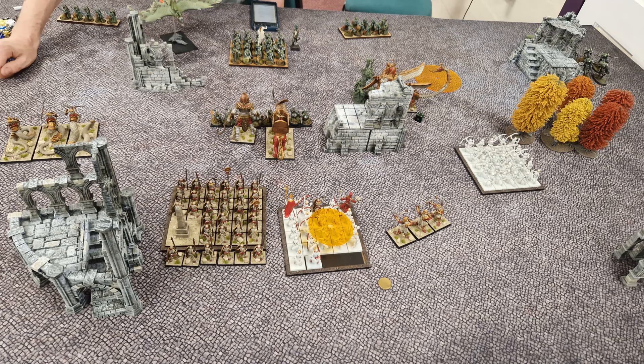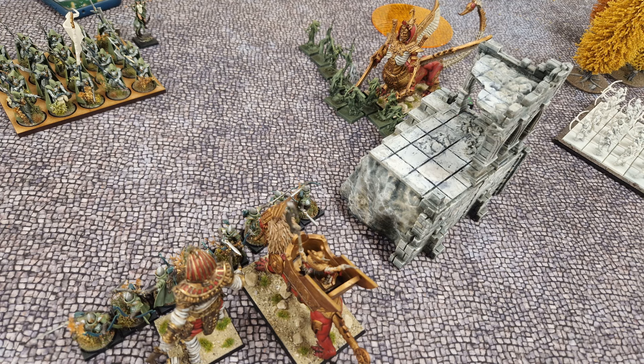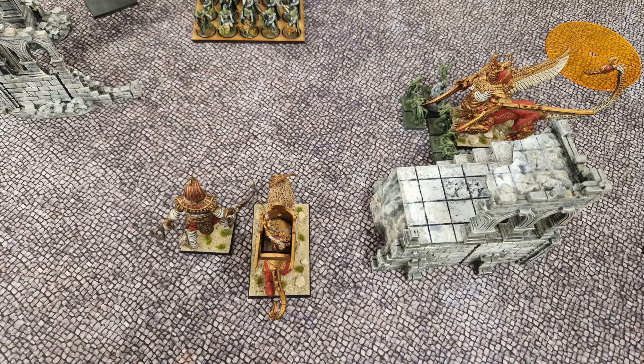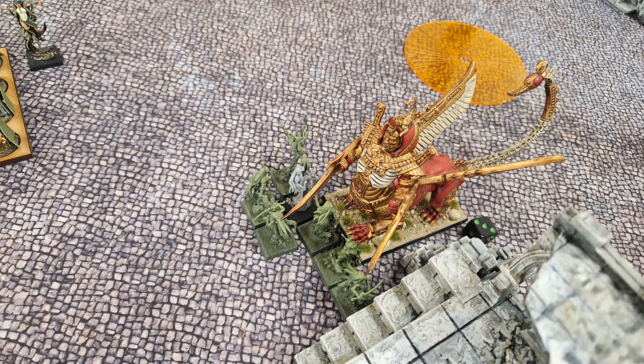My turn three, and we have three charges in the centre: the king and colossus into the scouts, and the sphinx into the war dancers. The two constructs in the centre easily devour all the scouts, while the necro-sphinx kills two or three war dancers and suffers one wound in return. I think they chose the four-plus war dance.